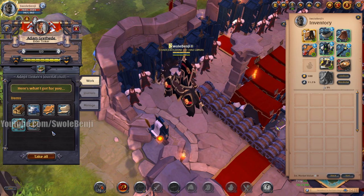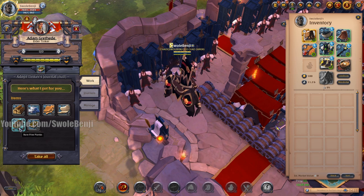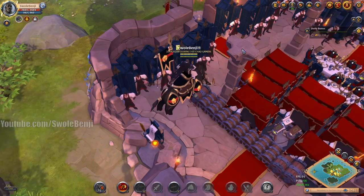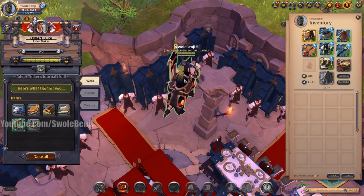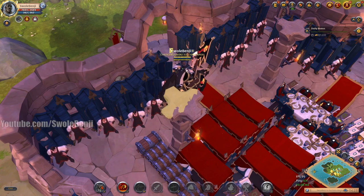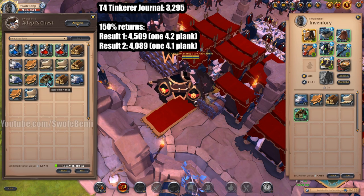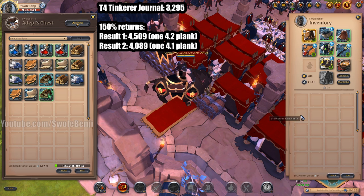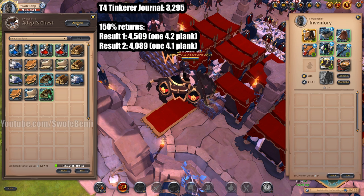This is where things start to differ — once you get to tier 4 and up, the materials can have enchantments. This tier 4 gave us one rare pine plank worth 733 silver. The other tier 4 pull got a 4.1 pine plank, so it will start to vary from here on out. There's a 500 silver difference between the two results, but both were higher than just selling the journal.